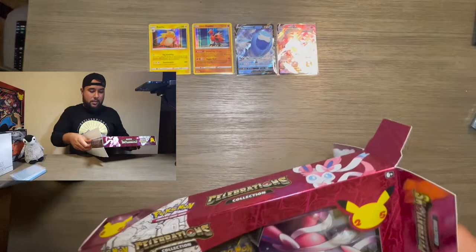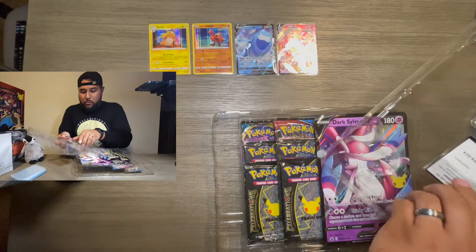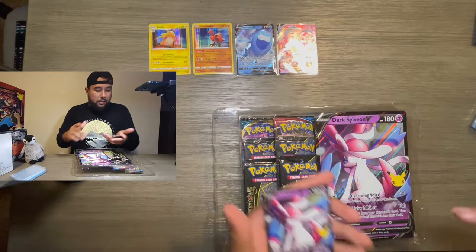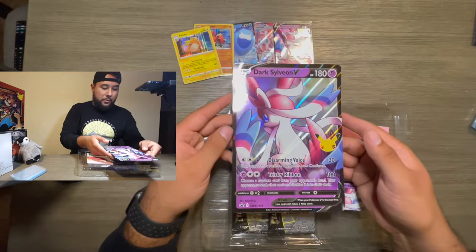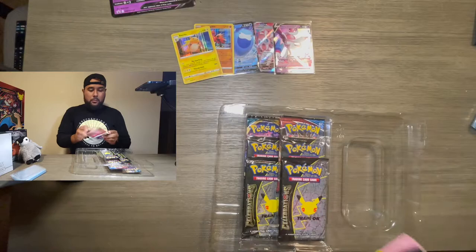Alright — there's that code card if you want it. Look at that — that is nice! Let's leave this one up. Dark Sylveon is going right next to Sylveon V Max. We also get this giant Dark Sylveon V promo — this is nice too, very nice. Let's set that one aside. What else comes in this box?